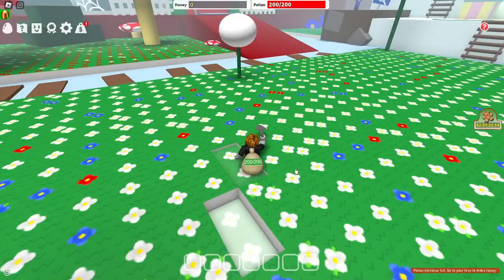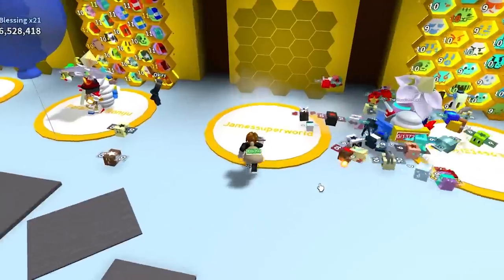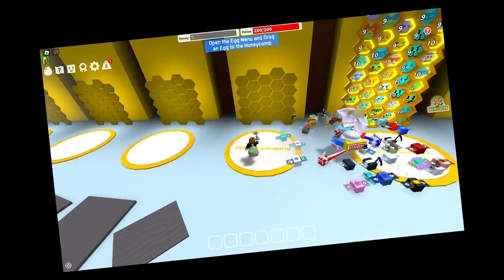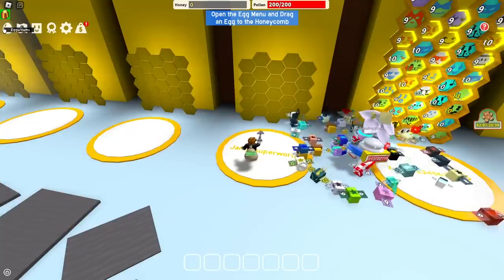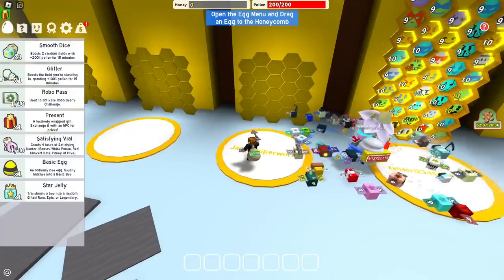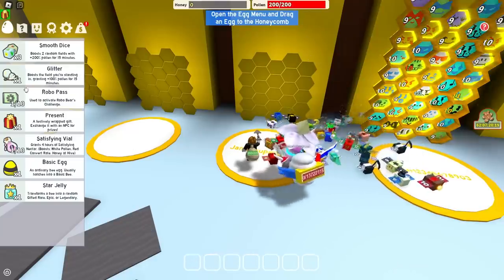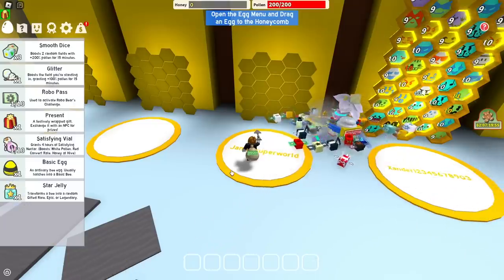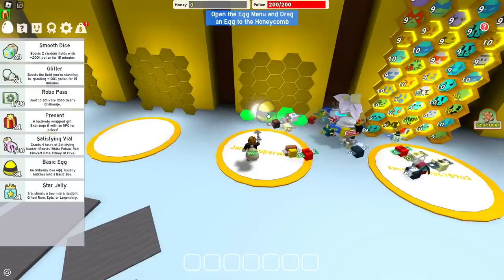Our bag's full! It says 'pollen container full' — go to your hive and make honey. Take us to our hive — you're getting really good at that. Now, you have no bees so you can't convert yet. See this egg right here? Click on the egg — left big button, there you go.